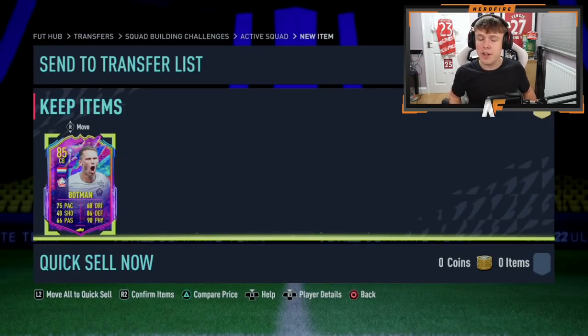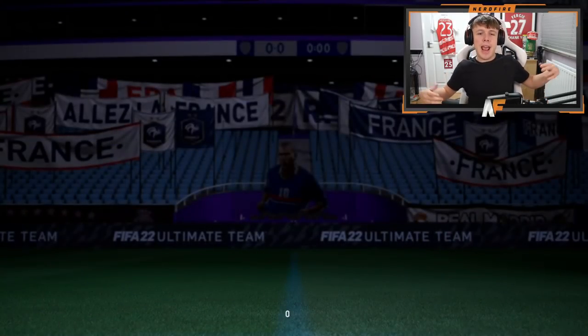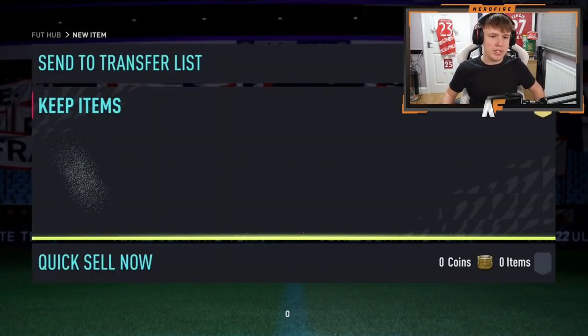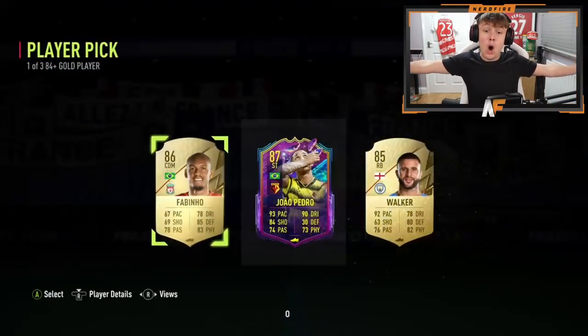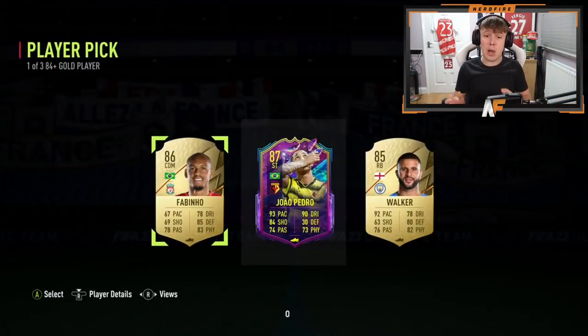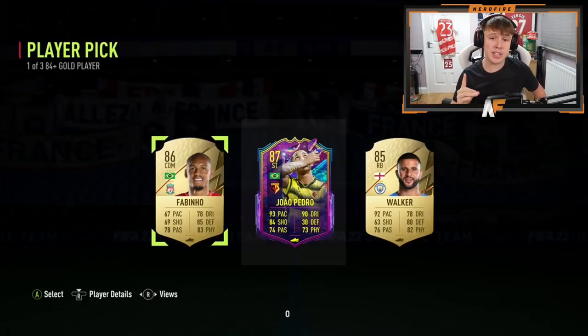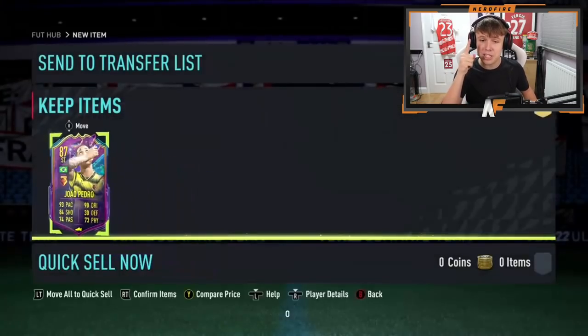Shout out to Roadman on Twitch — another Xbox pack. Can he get anything good to end it? Future Stars! João Pedro! That is a dub — a very nice Future Stars, Premier League as well. 93 pace, 90 dribbling, 84 shooting — that's probably the best pull of the video and a great way to end it.